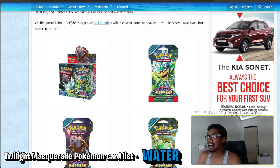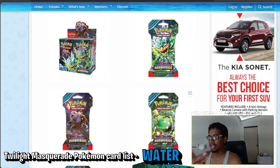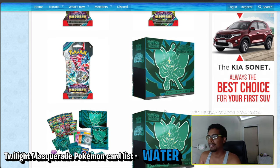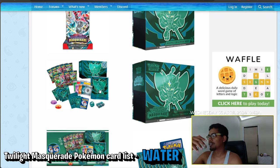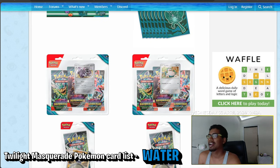Let's take a look at some of the products coming out. We have the 36-pack booster box, single packs featuring Ogrepon, Bay, and Sinister. We have the ETBs with the regular products — a pamphlet, brick of energy, sleeves, dividers — and a hidden promo card that's likely something along the lines of Ogrepon. Then we have nine packs, dice, and everything like that.